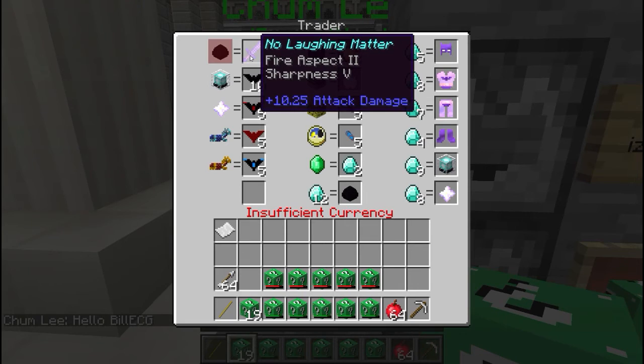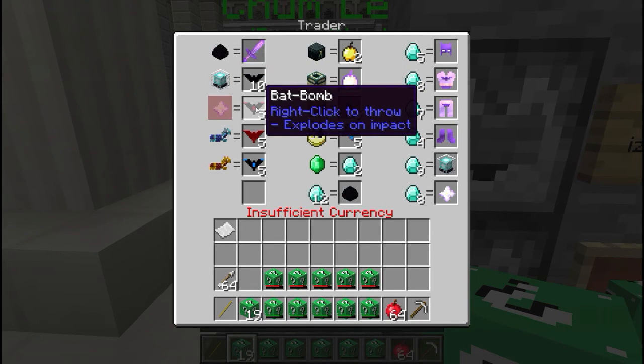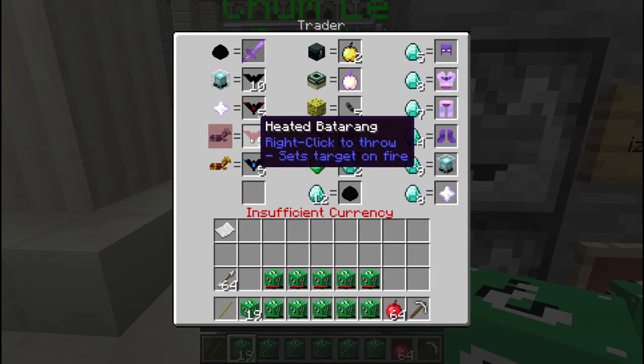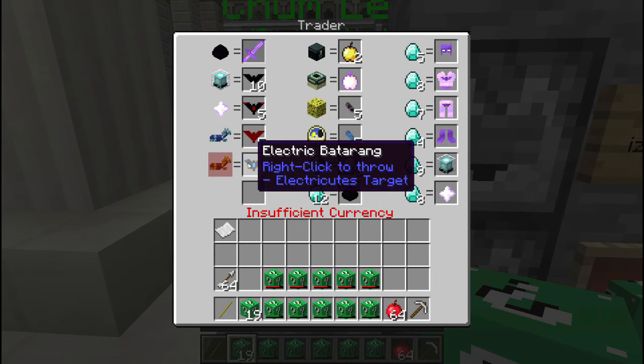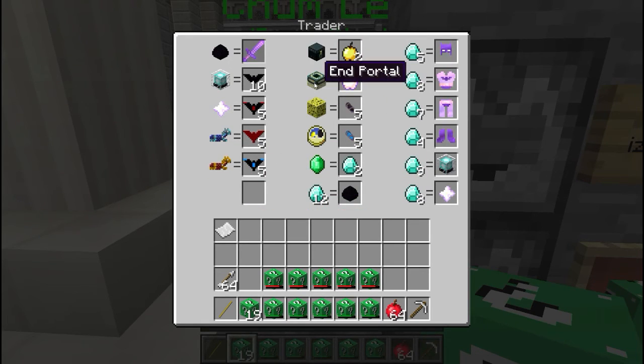Today Chum Lee's got for us a dragon egg trade — it'll give you the 'No Laughing Matter' sword: 10.25 attack damage, Fire Aspect Two, Sharpness Five. Then you get all the Batman stuff. For a beacon you get ten batarangs. You get a bat bomb — right click to throw it, it explodes on impact. For another star, for a diamond horse armor you get a heated batarang which sets people on fire. And you get the electric batarang which electrocutes the target for gold horse armor.